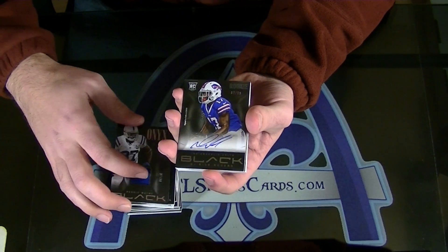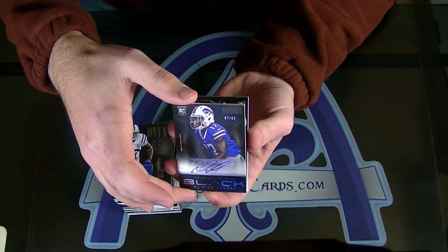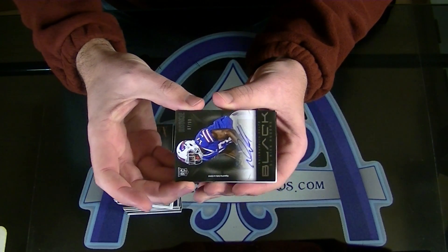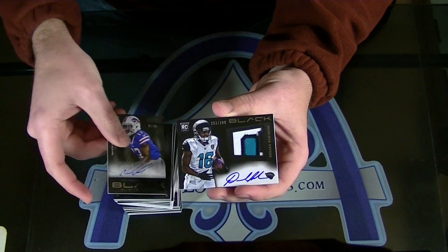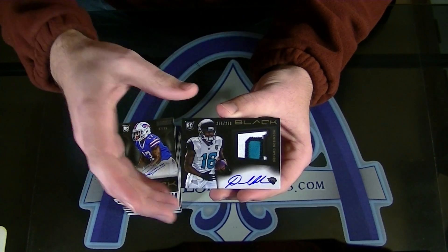Next, 299. Derek Rogers, Rookie Autograph, 299. Oh nice — Denard Robinson. Sweet. 3-color RPA of Denard Robinson, numbered to 299. Very nice patch too.